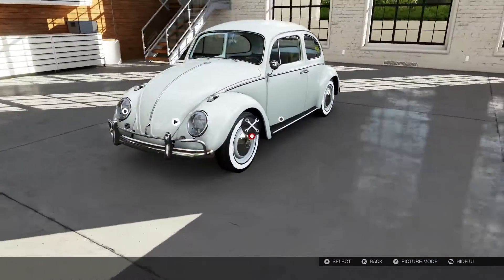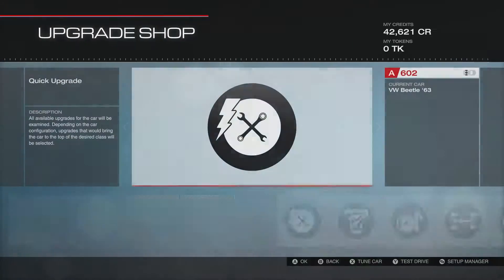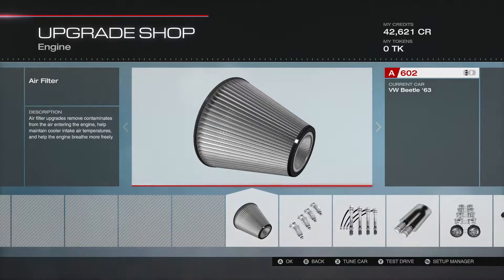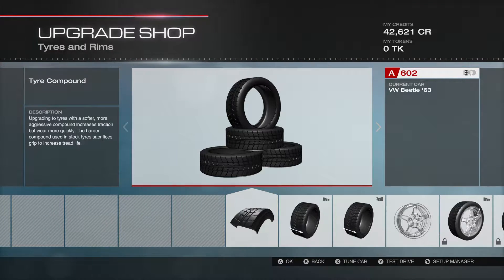Obviously power upgrades are done — all the power. It has, I believe, 861 horsepower, so not as much as the Jag, but this is rear engine. I'm not sure what engine this is — I think it's a Porsche engine. It's not a Subaru; Subaru's are flat fours, and this is a flat six.